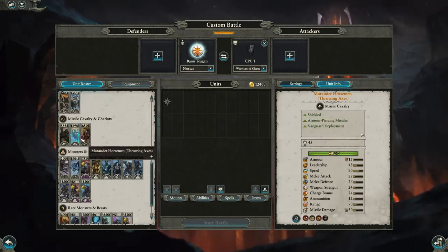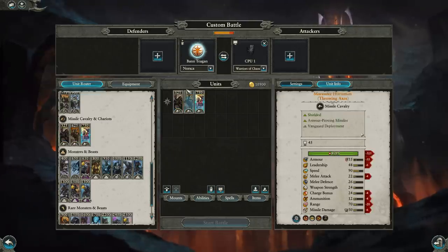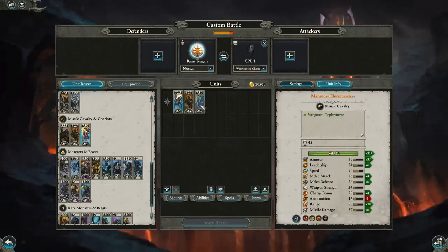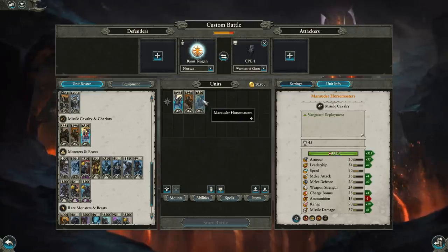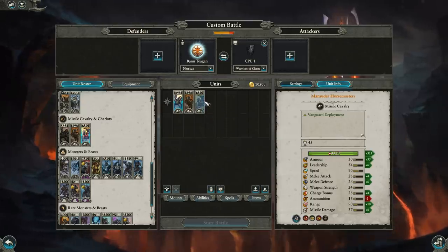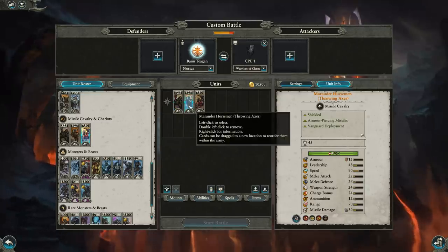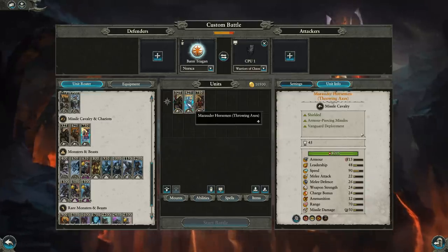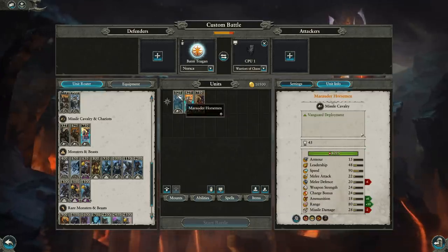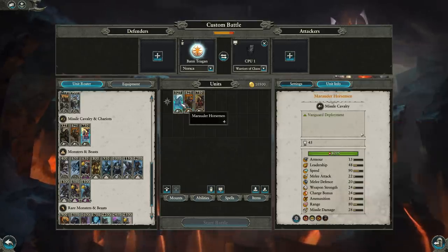For missile cavalry, you have the same selection as Chaos: Rotter Horsemen, Rotter Horsemen Throwing Axes, and Rotter Horse Masters. Horsemen and Horse Masters are essentially the same unit — Horse Masters just have more health, armor, and better combat stats at the same speed. The Throwing Axe variant is the only one with a missile block chance and armor-piercing missiles, though at slightly lower range. Same as what you get on the Chaos roster, just with the Rage mechanic.